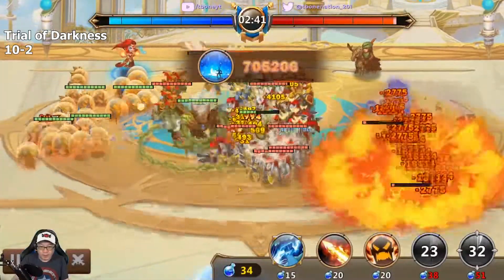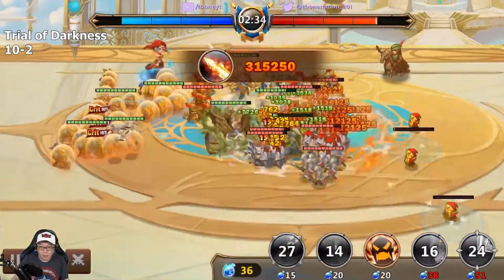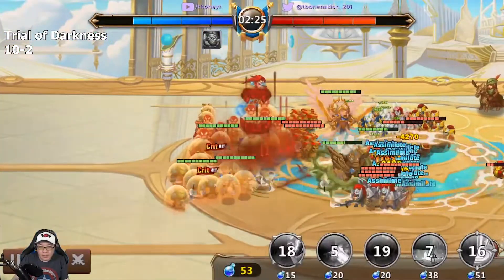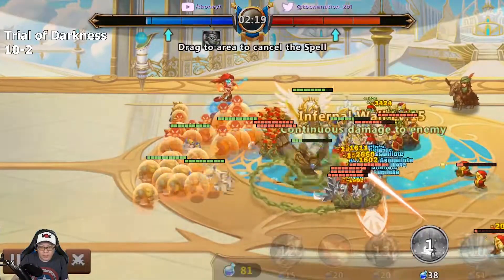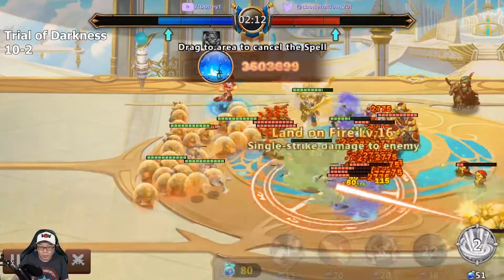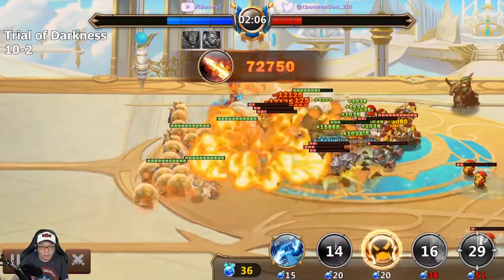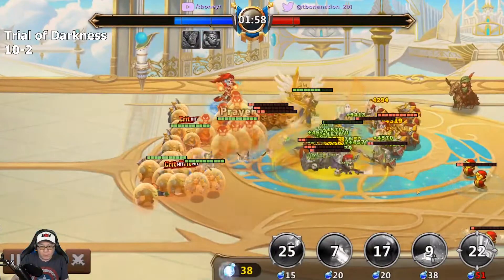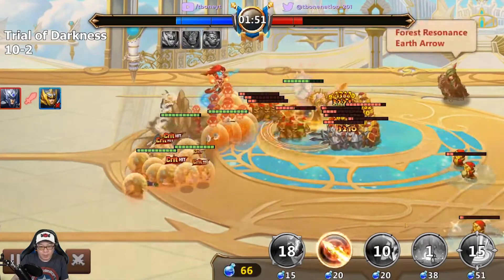Land on Fire — this should take out most of the monks. We're going to burn these guys and then wait for the next wave. Now we're going to try to take out this guy right here — burn, burn, burn, and then use Land on Fire. The monks are going to be less effective now because there's fewer of them.